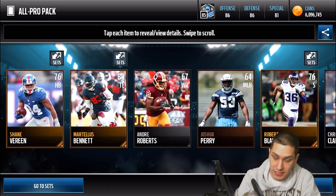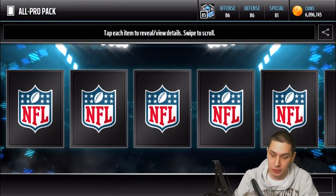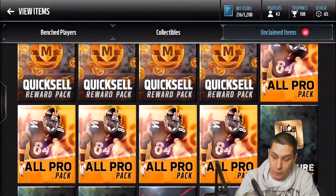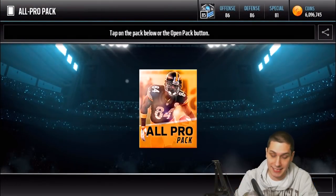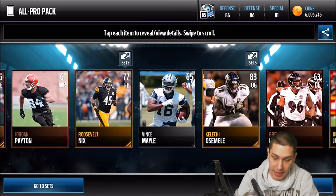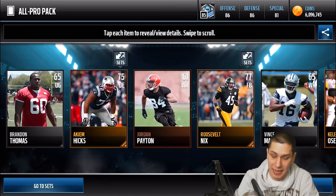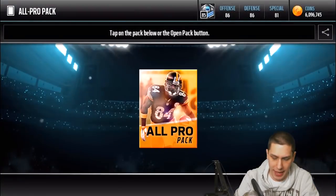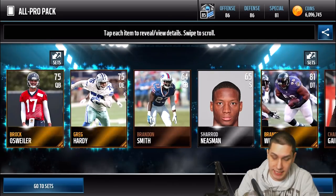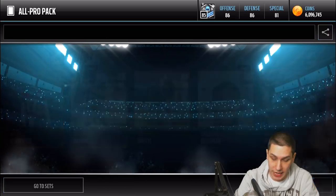Nothing so far out of the all pro packs. I'm not really expecting anything amazing out of them, but I would love to get something good. So far not much — Nick Perry on that one. Let's go — got a fullback there, Roosevelt Nix. Duke Johnson. Actually I think it's three golds if I remember correctly out of these all pro packs, or possibly four — there's a decent number of slots where you could potentially get one of the legend players. We actually get four golds out of that one.